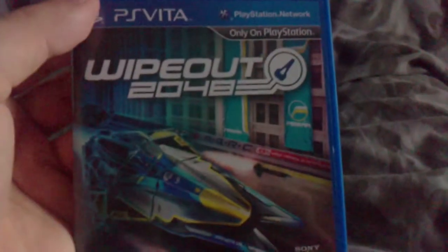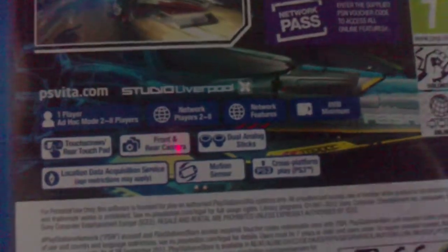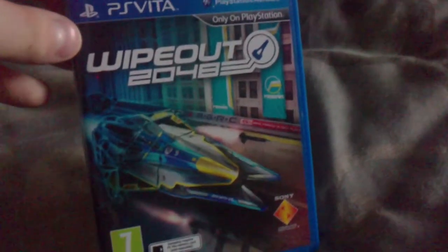So Wipeout 2048 also comes with a network code — an online pass. You have to have an online pass to go online with this game. Cross-platform play — that's what it's all about with Wipeout, believe me it is amazing. Basically, cross-platform play means you can play Wipeout 2048 on the Vita against people playing Wipeout HD on the PlayStation 3. That's basically what that is, and it works — believe me I've tried it.